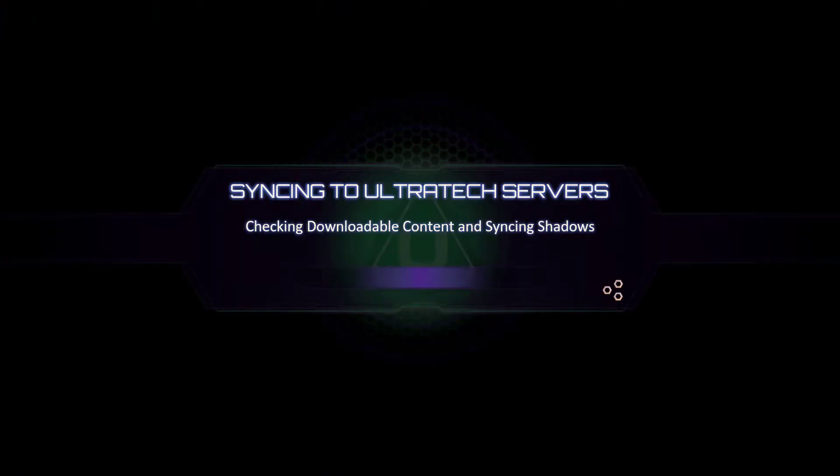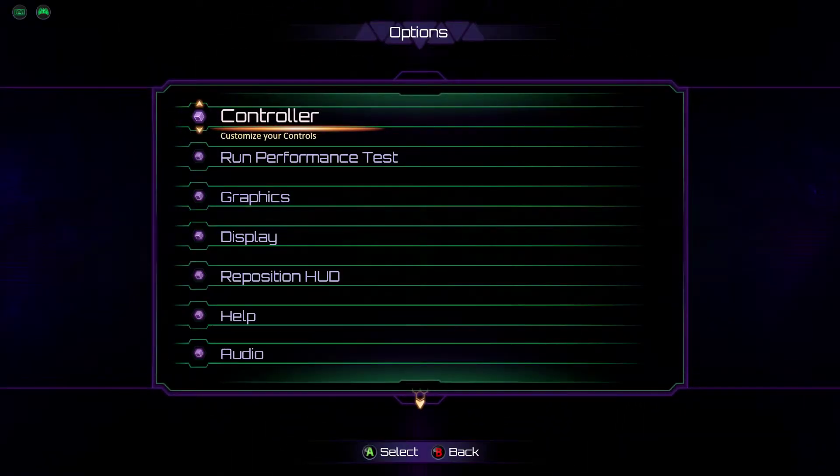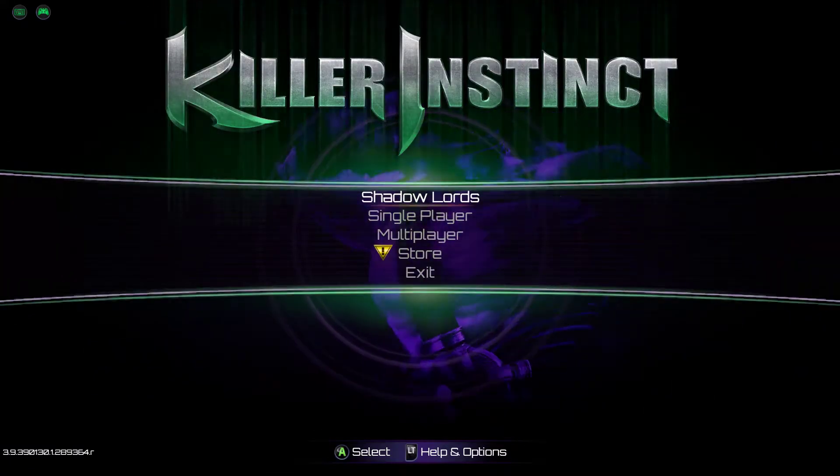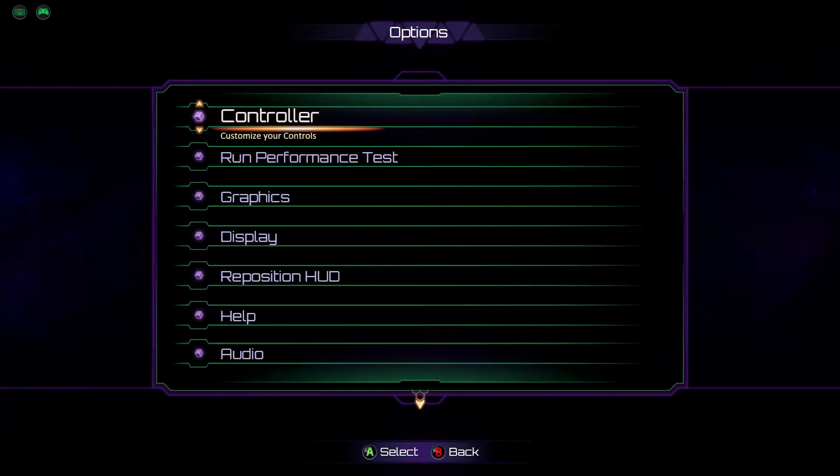Because the left trigger is stuck, when I start the game it just presses the left trigger by itself and goes to the options menu. So every time I leave the options menu, it presses by itself and I keep going back to the options menu. I don't know how to fix that.